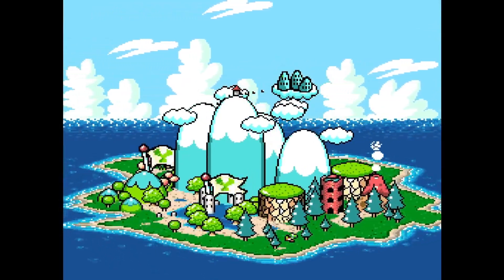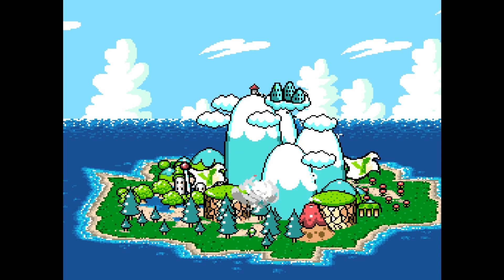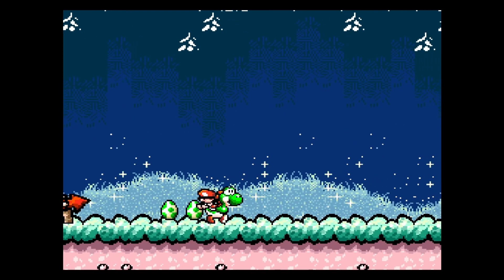We're moving on now. We've almost made our way all around the island now, so I think probably what happens is we have one more castle in the bottom part here, and then we go to the top in the middle of the island. Five-one Blizzard - great, are we going to have ice physics?